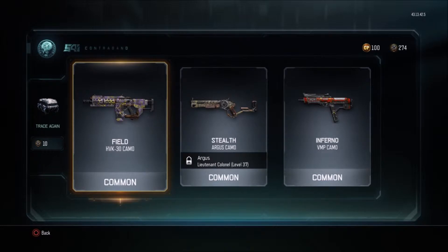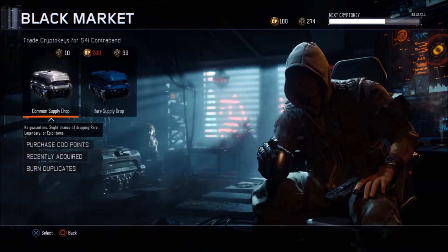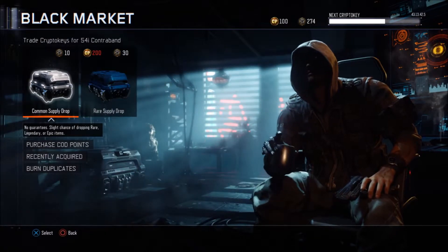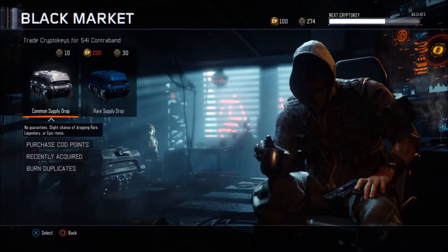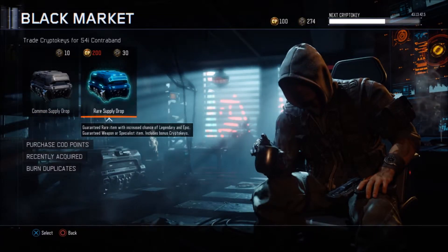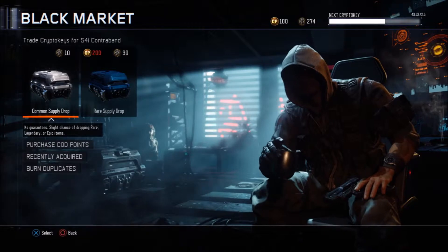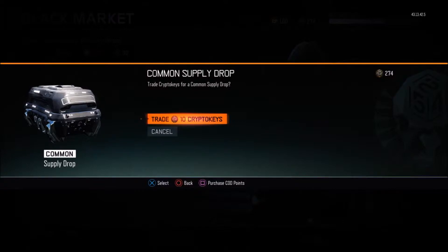Oh, there's an Inferno! Let's go with at least 10 common supply drops, then I'll open up maybe two of these rare ones and see how many I get. I've already opened up the first one — common supply drop 2, let's go.